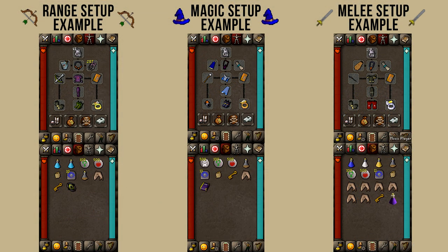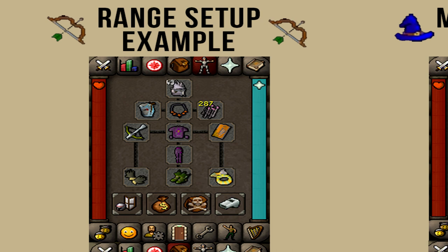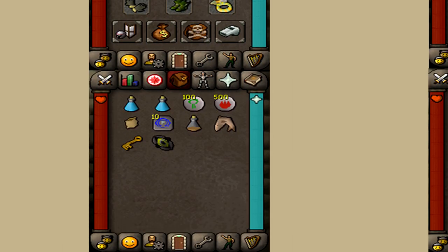So for the ranging setup, I'm bringing my best ranging gear with an anti-dragonfire shield. In the inventory, I'm bringing a couple of ranging potions, some nature and fire runes to cast low or high alchemy spells, a herb sac, Falador teleports, one dose of stamina potion, a single shark to heal hit points, a dusty key, and a shield switch for when I am safe spotting the dragon.